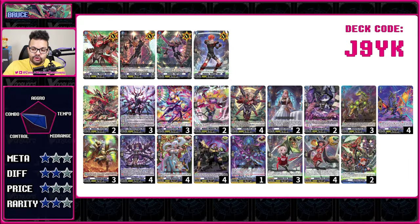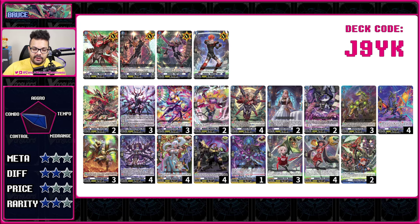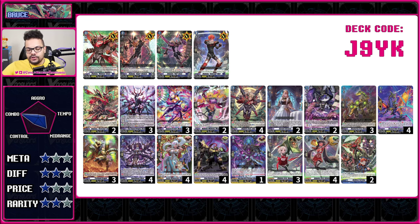Moving into Dark States, we have Bruce — kind of the face of the nation for a long while. This is another grade four-focused deck. There's also a card called Forbidden Dolm you'd want to play for grade four decks. Bruce focuses on a mechanic called Final Rush: at the beginning of your ride phase, you acquire the state of Final Rush, which unlocks abilities on all your other units that require that state. Because it's at the start of your ride phase, you can't activate it the turn you ride — it has to be the next turn.